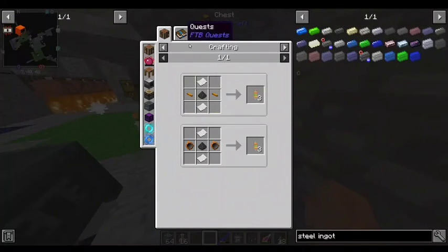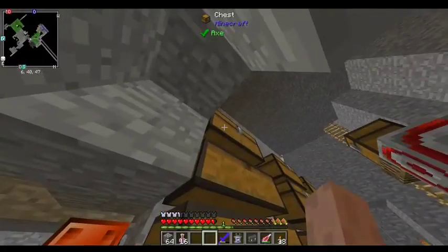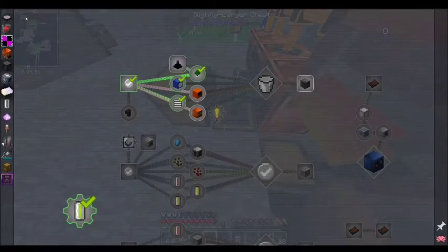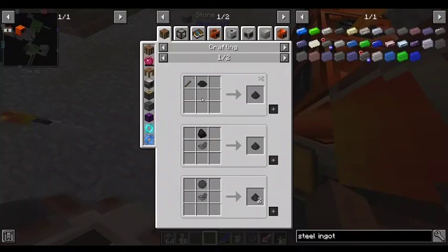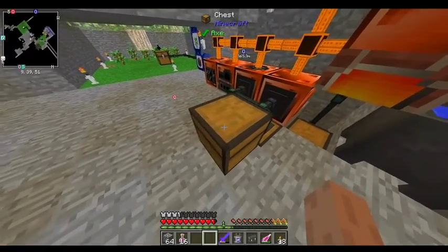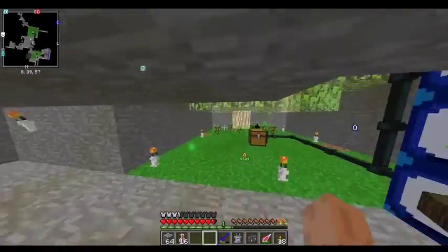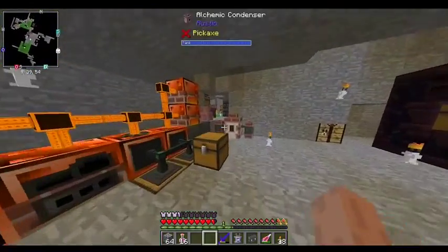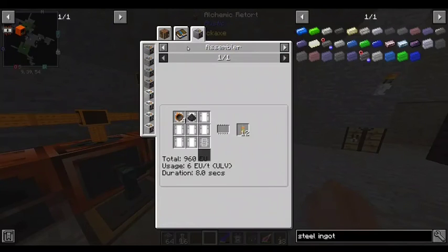Alright, so then we also need resistors, which we get from copper wire, which needs copper plates. That's a bronzy boy. Let's get 24 of these cooking up. We're going to need coal. I don't have coal. I never got coal. I'm going to slap on a little more chunk claimage. And I can't use charcoal, really? It's got to be coal.